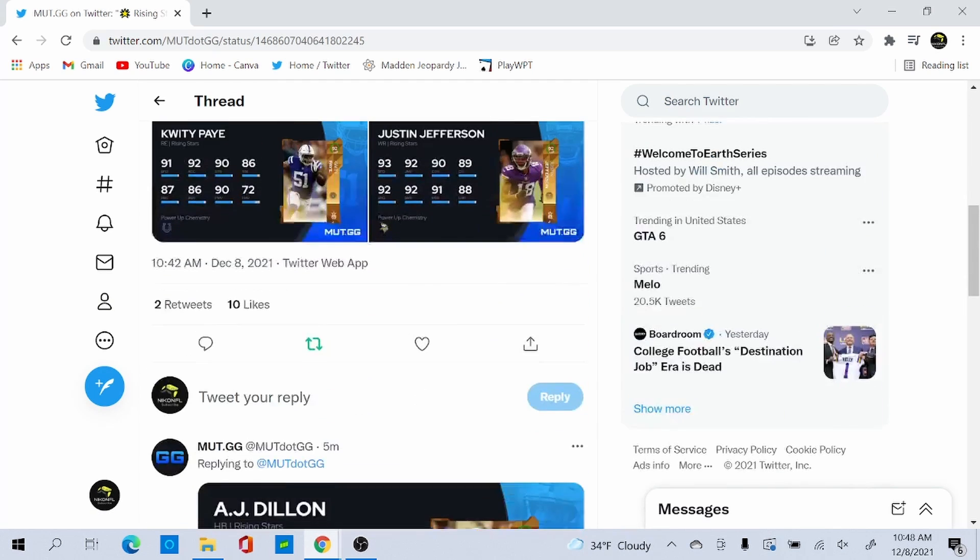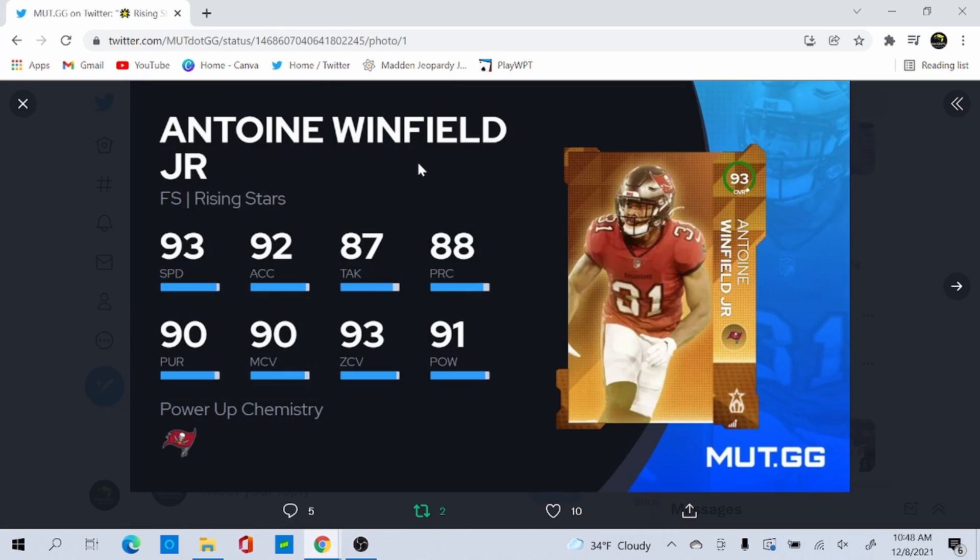We have five Rising Stars today. The first one is Antoine Winfield Jr., the top card at 93 overall — that's the max. He's got 93 speed, 92 acceleration, 87 tackling, 88 play recognition, 90 pursuit, 90 man, 93 zone, and 91 hit power. He's a pretty good safety but he's very small — I think he's five foot nine.